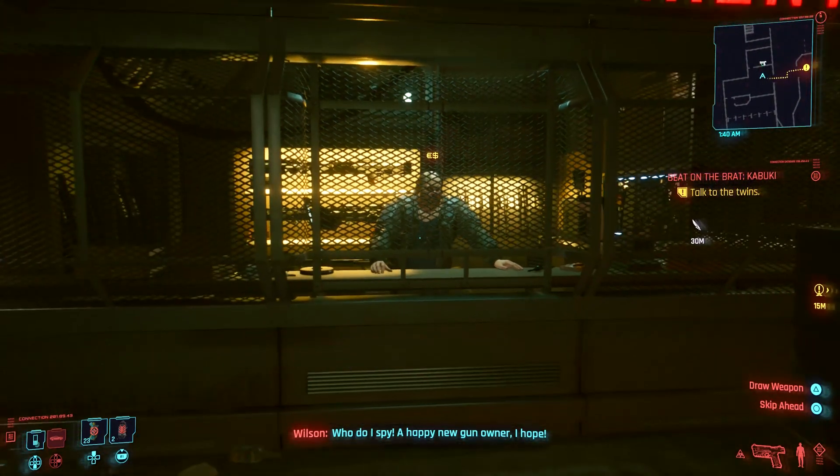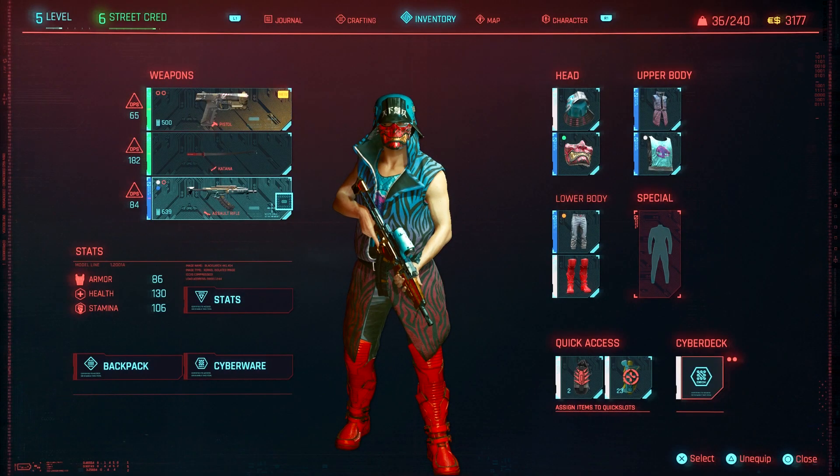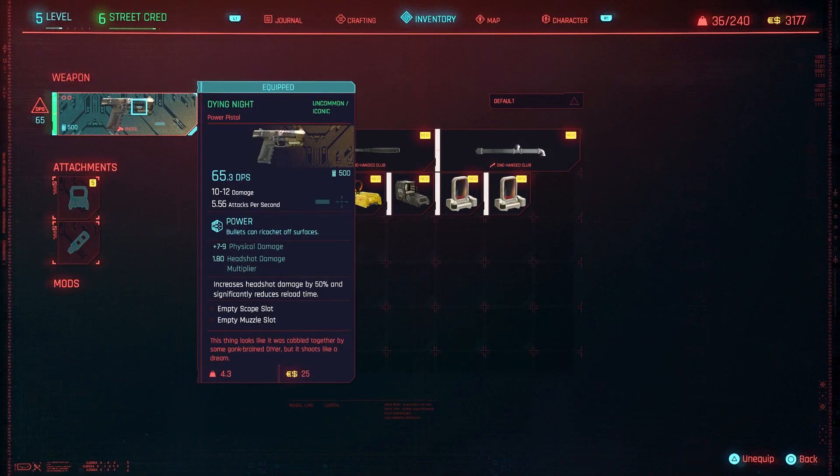So you're going to come up to Wilson and you do have to actually enter the menu to trade with him. I already got the gun, but I'm going to show you what it looks like and then I'll tell you how to get it. It is called the Dying Knight and you can kind of see in the top right there of the picture of the gun — it says it is iconic.